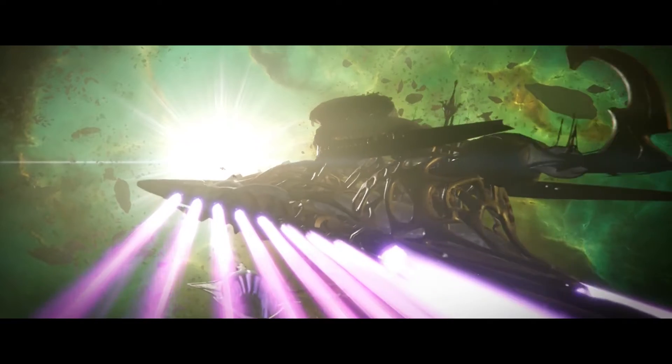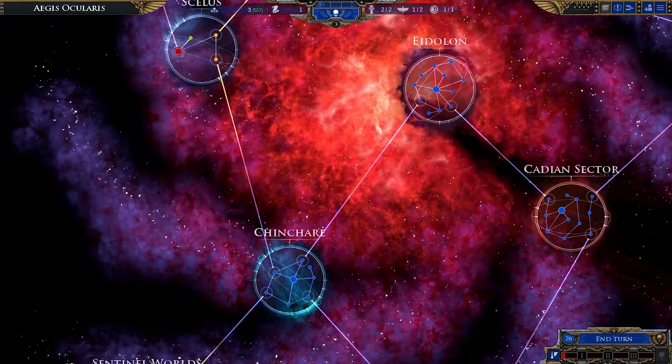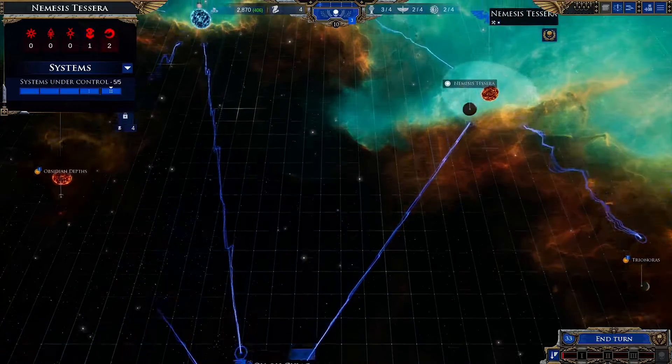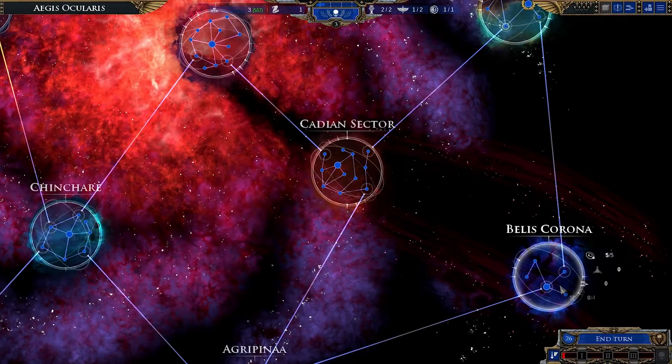The Aegis Ocularis is divided into sectors, and each sector contains multiple systems. You begin with a small fleet and control of just one system. From there, you must expand across the entire Eye of Terror.